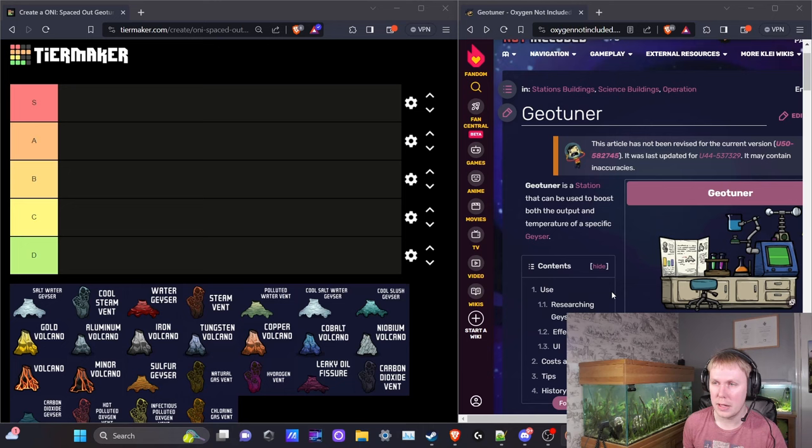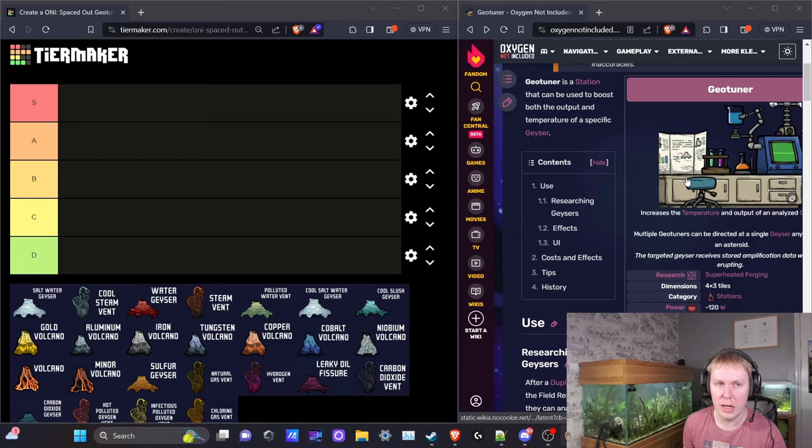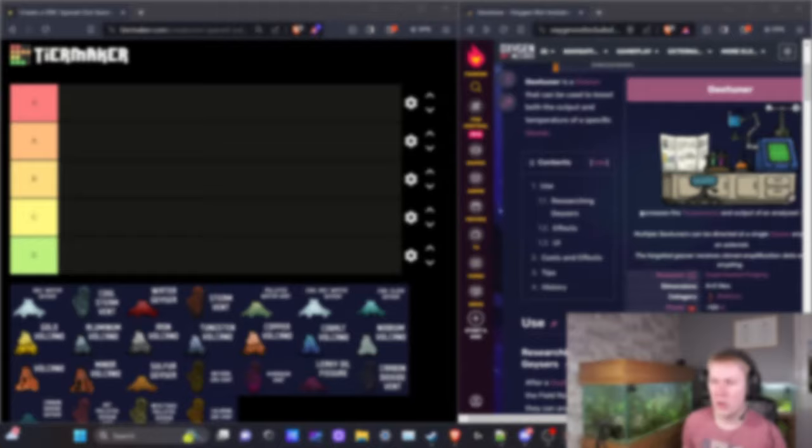First, let's talk about the geotuner as a building. It's a station that your duplicate needs to do a research errand on — they need the field research skill, so you'll need at least two skill points. The building needs to be placed inside a laboratory; it doesn't need to be next to the geyser, just on the same asteroid. You need two research buildings and a light source in the room. I'd suggest two geotuners and a lamp in the middle with some automation — that's a perfectly fine laboratory.